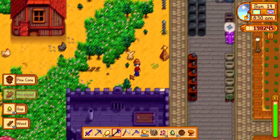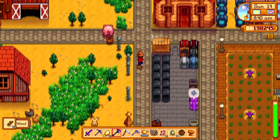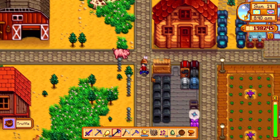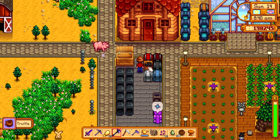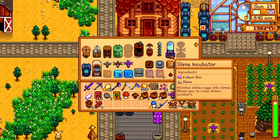Slime hatch — that means we can hatch the other one now. Actually, we can go look to see what it takes to get the other. What is the other stuff? We can do slime incubator: two iridium bars, 100 slime.